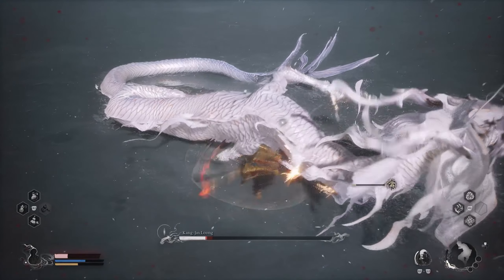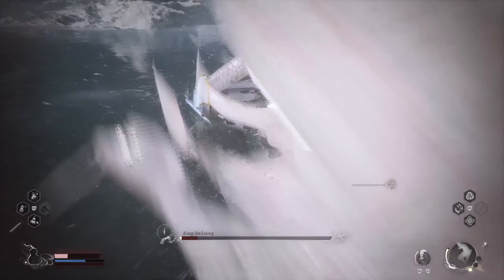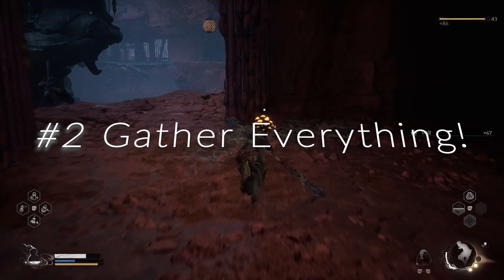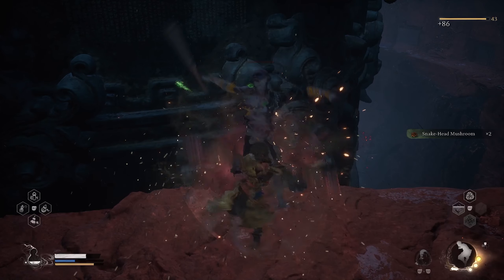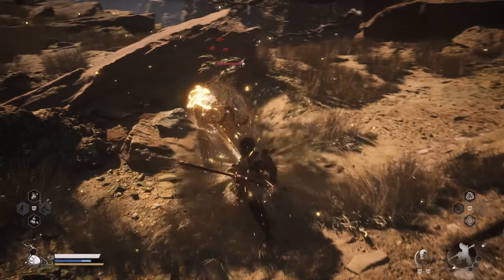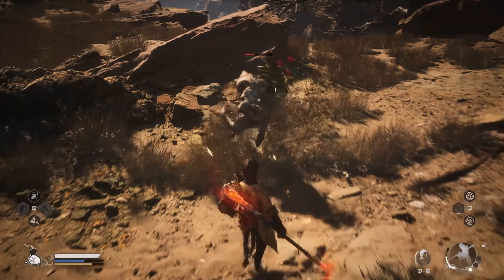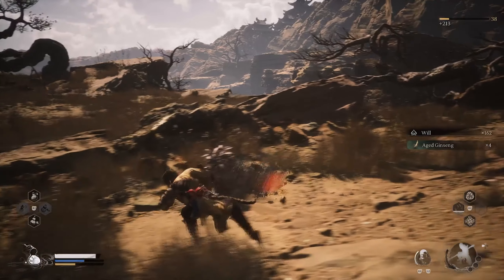Tip 2 is to gather everything because buffs are really important. In the jail area in chapter 3, grab the sneak head mushrooms — they're great for crafting tiger pellets that add damage. I recommend farming everything periodically. You'll run across enemies that can surprise you, but when you beat them they reward you with crafting materials. Get as much crafting material as you can — buffs can help substantially in this game.